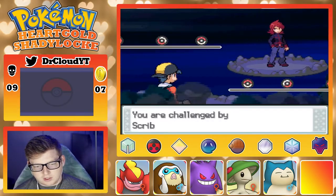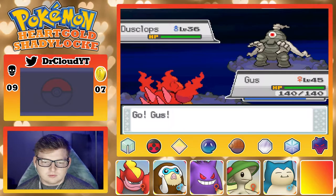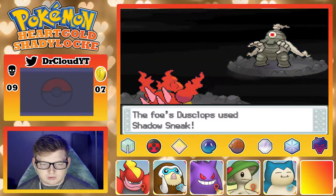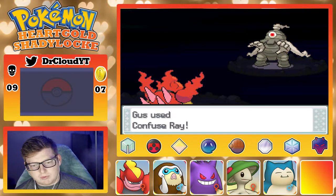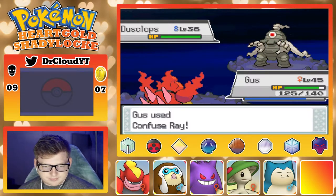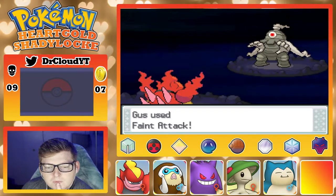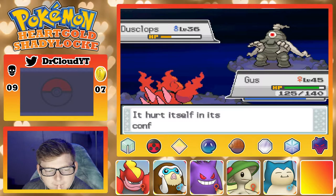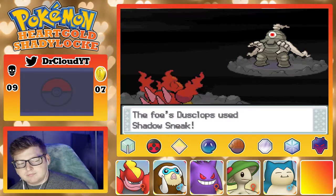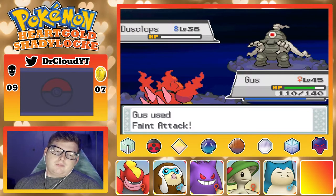All right, here we go — come at me TJ, you scribe, you beautiful writer. I'm gonna use Confuse Ray on this thing. This guy's pretty thick, I just want to make sure my Faint Attacks are going to be effective enough. Oh, I also get a token for beating him too, so that'll be nice — it'll replace that token I just used. No healing right... well no healing but it snapped out of confusion on turn two because he hit himself once.